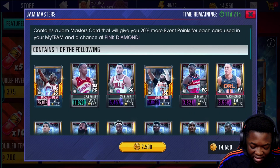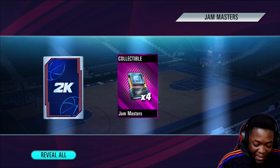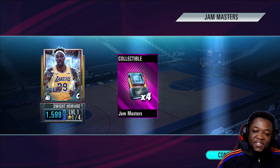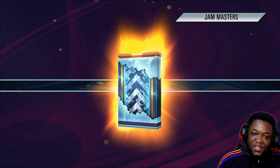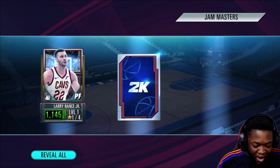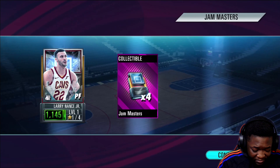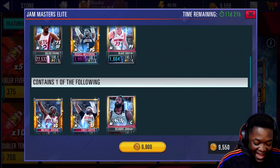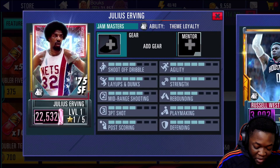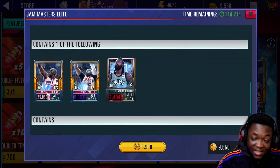Second pack — maybe the second time's a charm. If I could get MJ right now I'd stop the pack opening, but I probably shouldn't have said that. Maybe we can open three or four more. Third pack — Larry Nance Jr.? Really, 2K? These 10,000-coin packs have given me straight trash before. I mean, if you get really lucky and pull Julius Erving and MJ, that's gonna be insane, but the chances are slim to none.